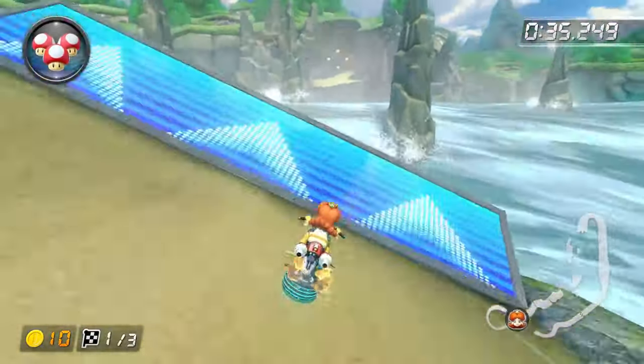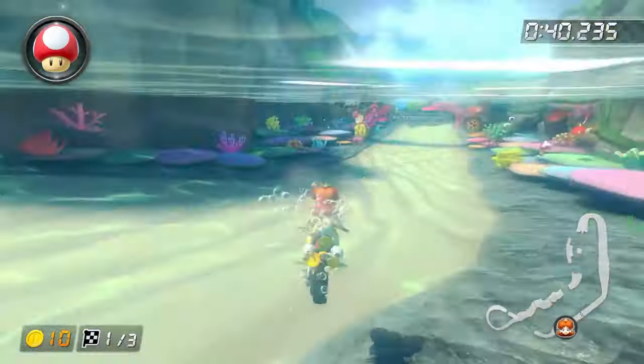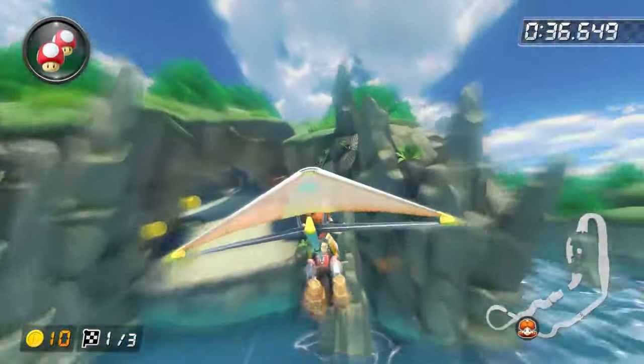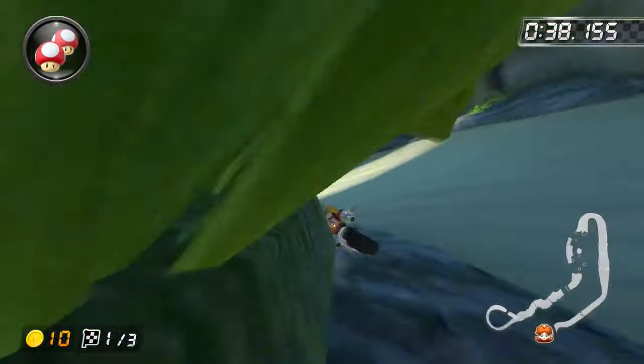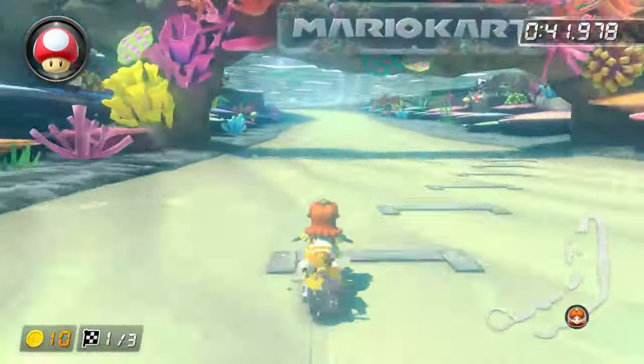I don't think this tour cut is possible with just one mushroom like it is with carts. However, it is possible with two mushrooms. Pull down off the ramp and start holding left to go into the cave. Once you land, use your mushroom and then hop right as you hit the water so you can clear the rest of the off-road.